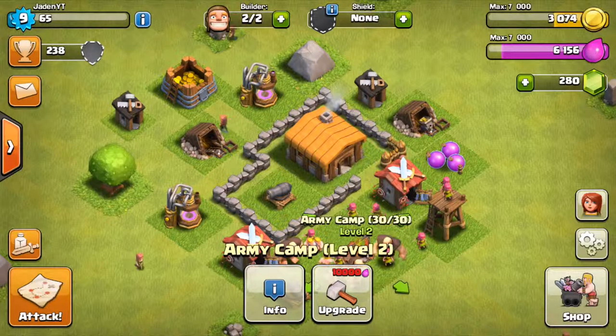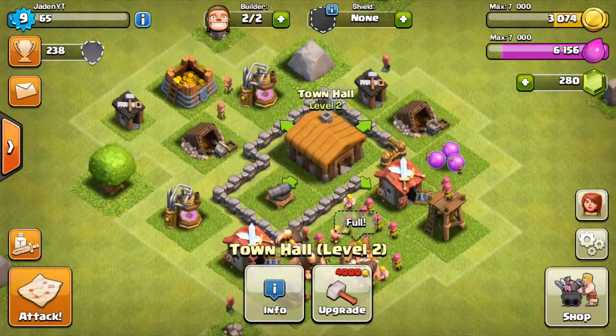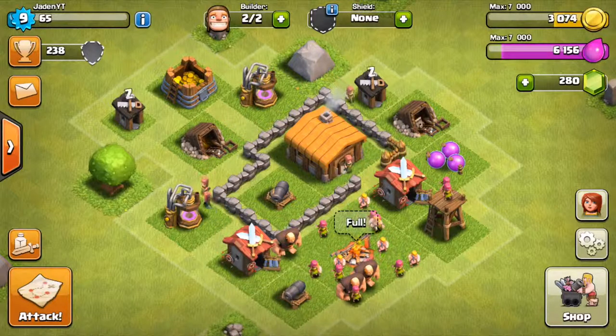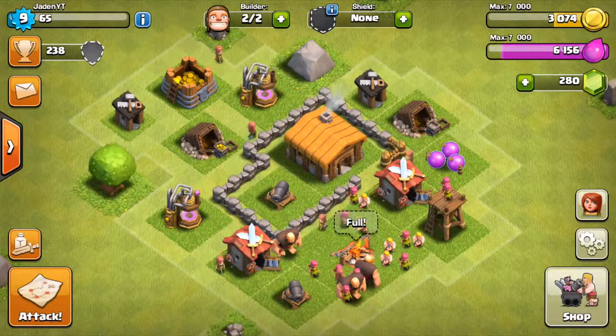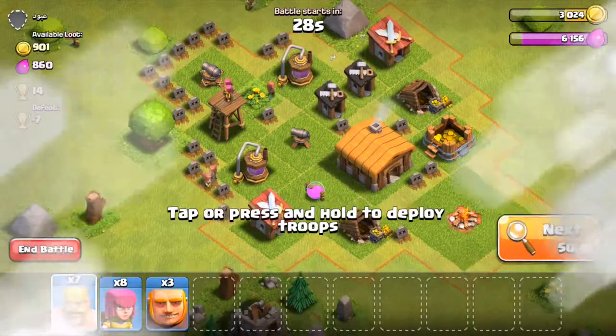Right now we're going to be upgrading our Town Hall to level 3. We are completely maxed out except for the two walls we have left over. We need 4,000 gold so we're going to go ahead and attack on multiplayer and try to find one for at least 1,000 gold.